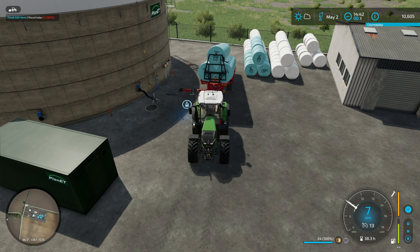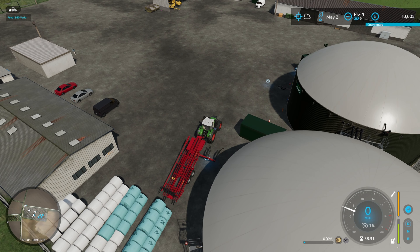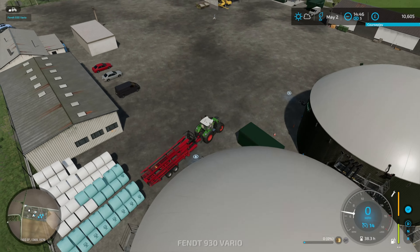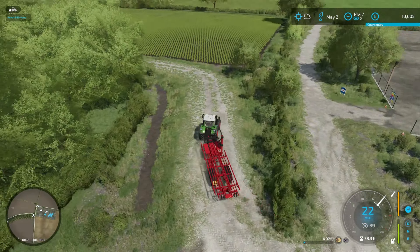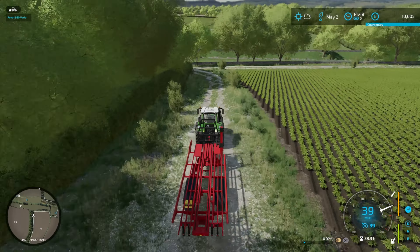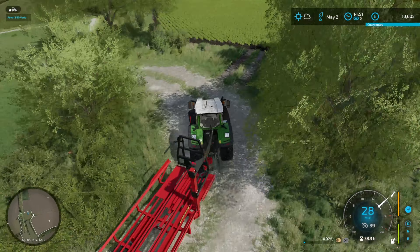We've got three and a half trailers full of bales to feed into the BGA, and I think we've got something like 300,000 litres left in the pit as well — most of that needs to go in the BGA. Good job I've tuned it up a bit. I definitely need to look at an option for leasing a big trailer and either a cheap big old tractor or a lorry to get that shifted.